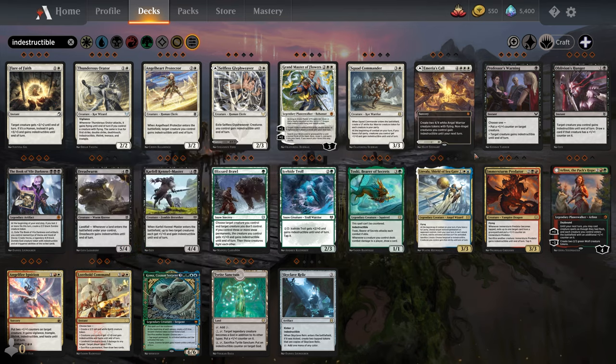Those are the Evergreen keywords — the ones you will see in basically every set going forward. Now let's get into the set-specific stuff. We'll look at Kicker first, from Zendikar. Kicker means you can pay an extra cost when you cast the spell and then get some sort of additional effect. Like Spell Shield — it's normally 1 blue, but you can pay an extra 1 to give the creature Hexproof as well. Or Blood Chief's Thirst: 1 black mana to destroy a creature or planeswalker with mana value 2 or less, but if you pay an additional 2 generic and a black, you can destroy any target creature or planeswalker. Pay an extra cost, get an upgraded effect — that's Kicker.